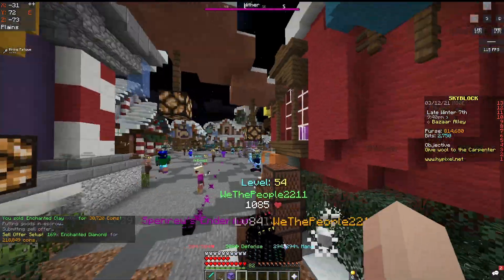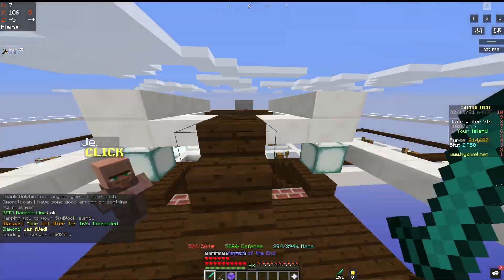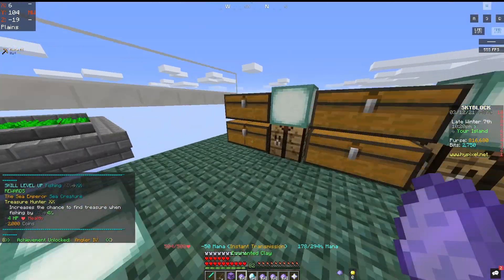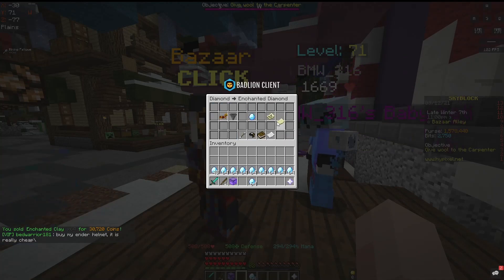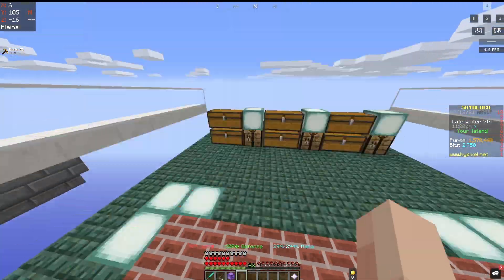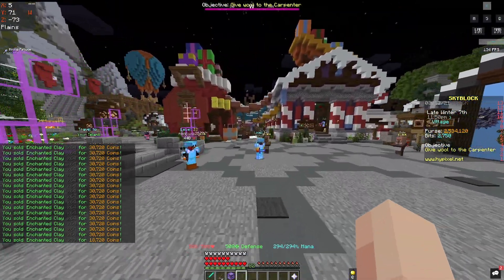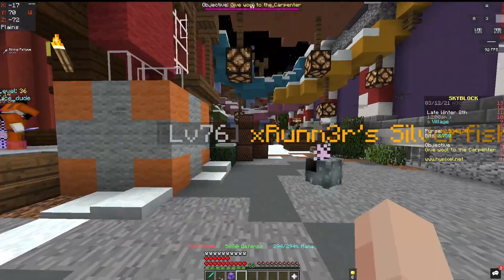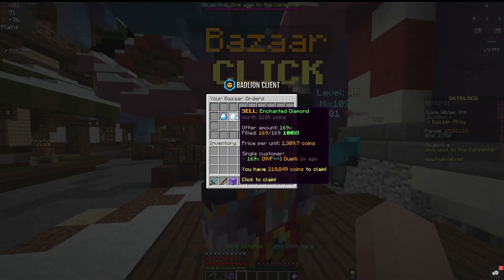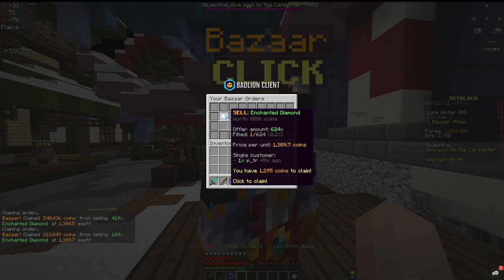I'm going to speed up the process until everything's sold and show you guys how much money I made. Okay, now that I've sold everything — I also need to go collect the diamonds stored from the bazaar. I put 700k in there earlier, so that brings me to 3.2 mil, which is even more than I expected. From the diamonds I have about 808,000 more, so that brings it to roughly 4 mil total.